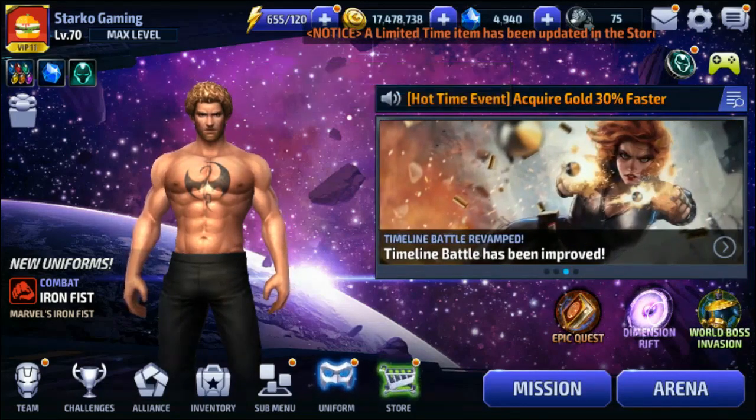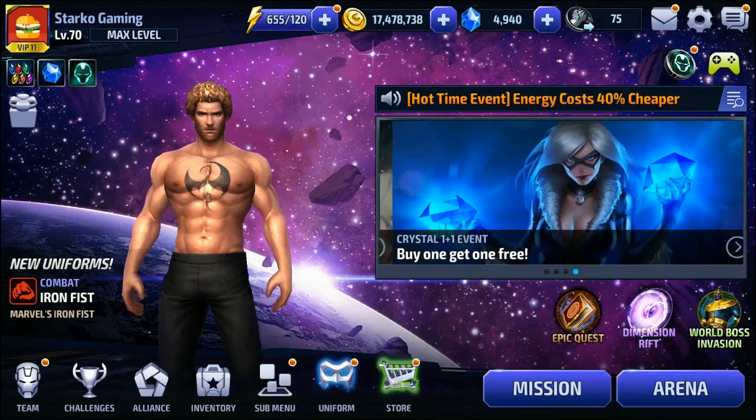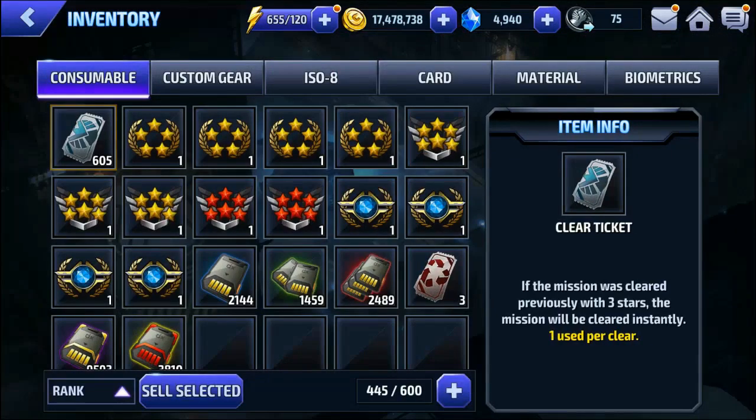With the update coming in the next few hours, we are starting to get ready. I'll show you what we have ready so far in terms of materials to upgrade characters as soon as they're released. Let's go into the inventory. I've got a bunch of tickets here — 3 mega rank-up tickets, 2 mastery mega tickets, and 4 five-star rank-up tickets.